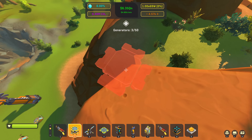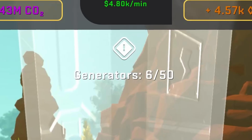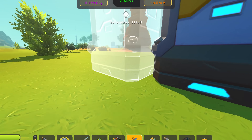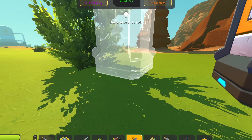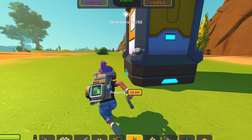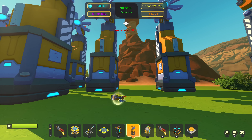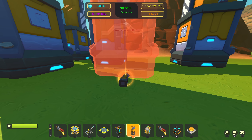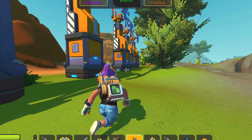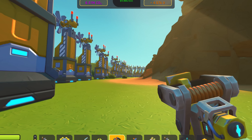As I start spamming down those windmills, there's a limit on generators that keeps going up. I've limited the amount of generators you can possibly have. I've reached the limit — if I place another windmill it actually drops it as an item so we don't lose it. You're probably wondering why I'm limiting the amount of power generators you can place at once.